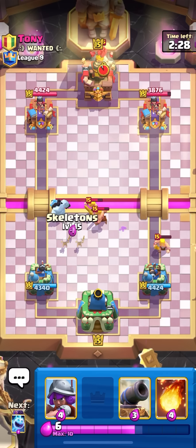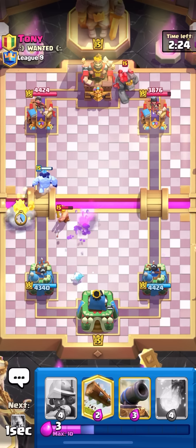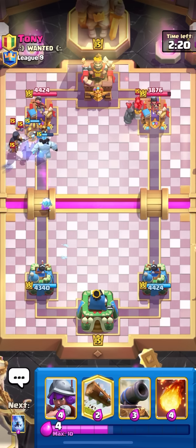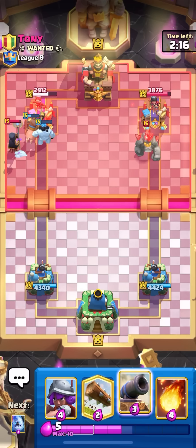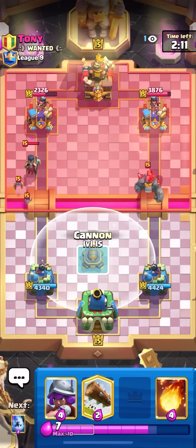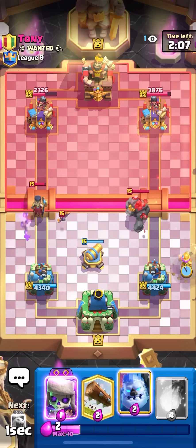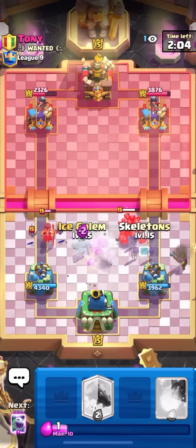Golem in the back — okay, I need to get to a hog and just go hog on the left. I want to bait out some elixir on the left, or some important cards. Nice, I baited out Night Witch. That's actually really nice because now I don't have to worry about a Golem Night Witch push. Going for a cannon in the middle, and musketeer on the side for the golem. I could probably ice golem here.